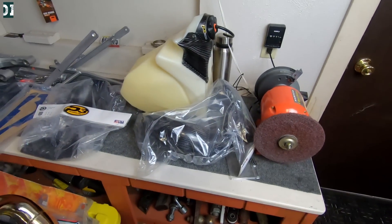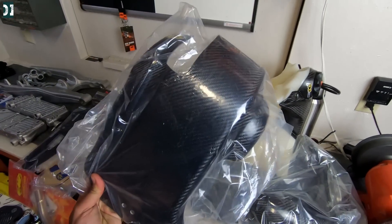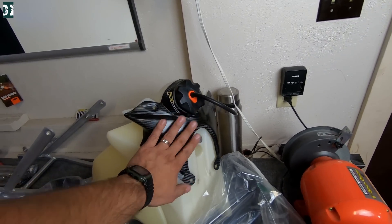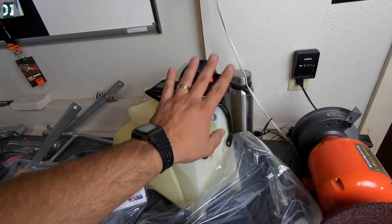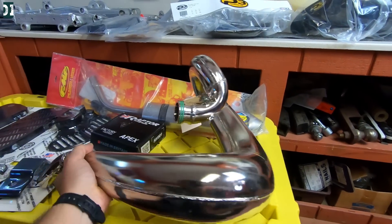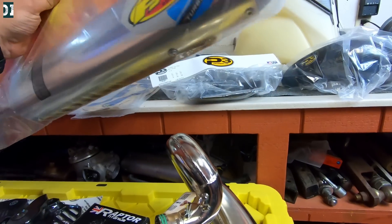Moving to the back of the shop, here are all the parts for the build. We got a bunch of stuff from P3 — a P3 carbon pipe protection and a matching P3 carbon skid plate. They're also doing something new that I think is really cool: P3 carbon protection for the top of your tank, which will be nicely tucked under the shrouds on the side. Carbon fiber and black will be a major color theme. We also got an FMF Gnarly pipe, which works great for bottom-end power on the trails.